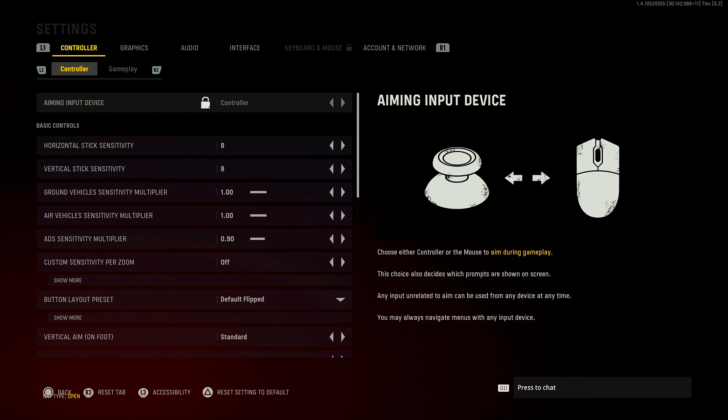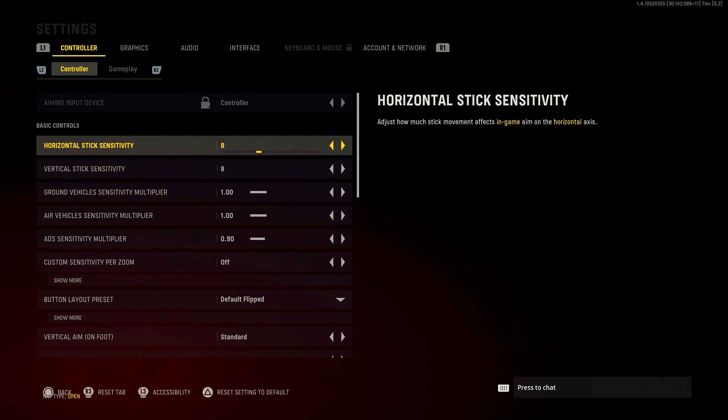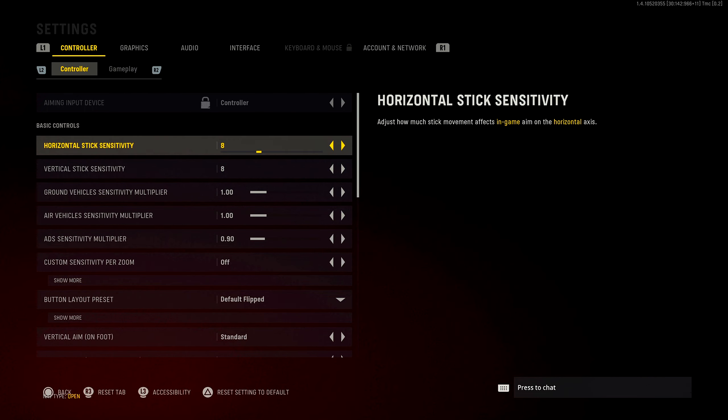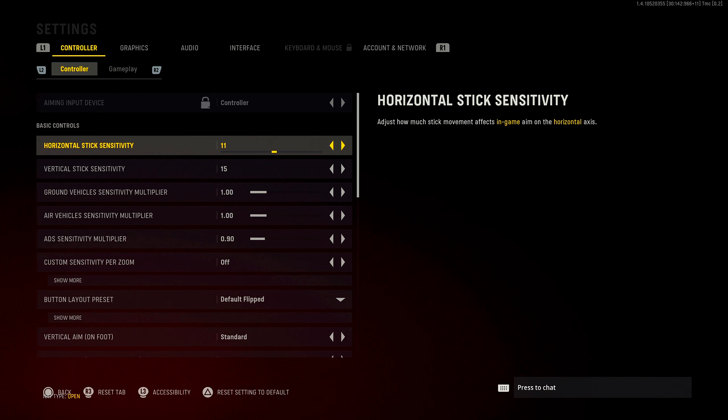Going back into controller settings — these are mainly preference. My horizontal stick sensitivity is 8 and 8. I've always been able to play at a decently high sensitivity because I used to be a sniper. If you're a noob just starting out, I'd recommend anywhere from about a 2 all the way to a 6 or 7. A high sensitivity does not mean you'll be a better player, so don't max it out. Snipers usually play at a higher sensitivity so they can flick, but for newer players, I recommend between 2 and 7.